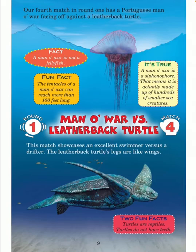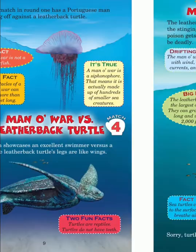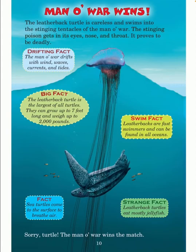This match showcases an excellent swimmer versus a drifter. The leatherback turtle's legs are like wings. Two fun facts: turtles are reptiles, and turtles do not have teeth. Man o' war wins. The leatherback turtle is careless and swims into the stinging tentacles of the man o' war. The stinging poison gets in its eyes, nose, and throat — it proves to be deadly.